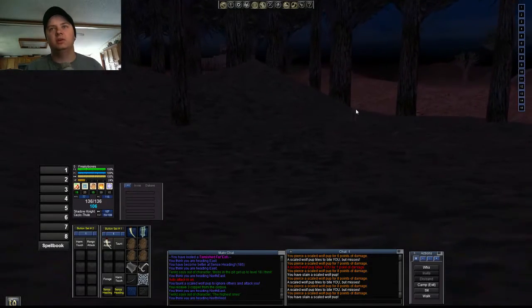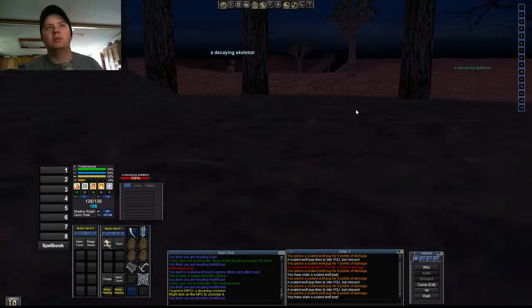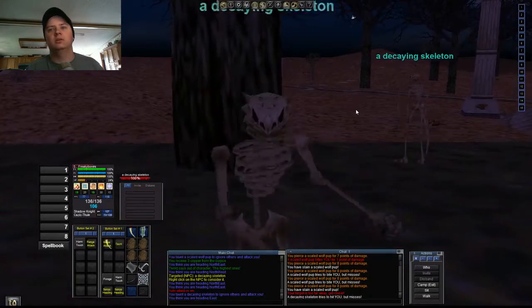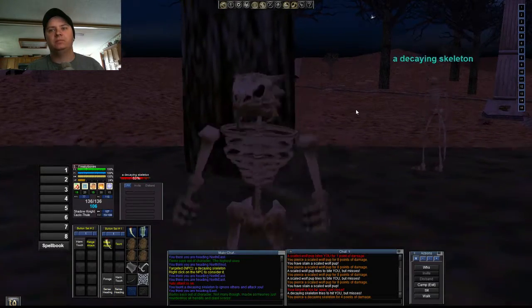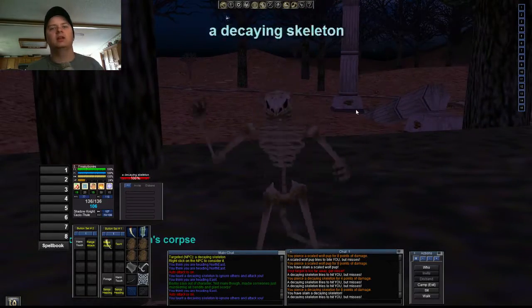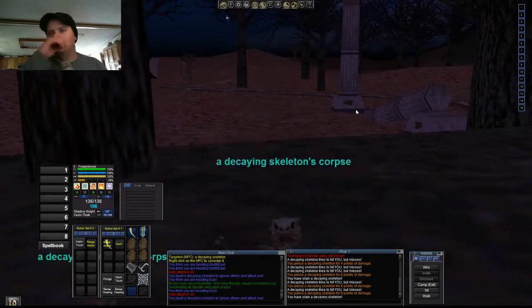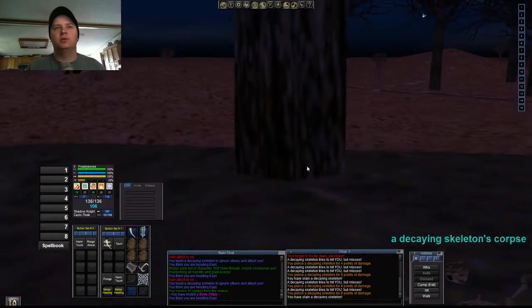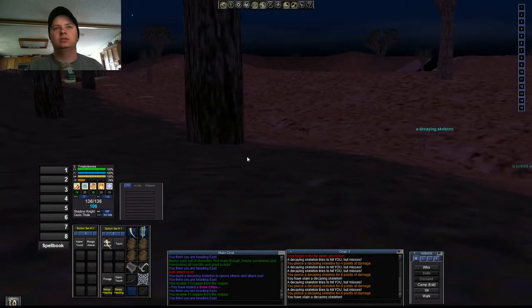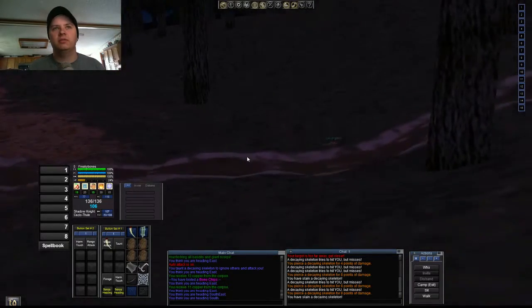Now, besides that for level 1, you're also doing decaying skeletons, which is common for most beginning areas. But this one's very nice because the skeletons come basically after you, so you can just keep fighting and fighting. Basically all you do is collect their bones — it's 4 bone chips per turn-in. And those are the 2 level 1 mobs that you want to stick with for a while.